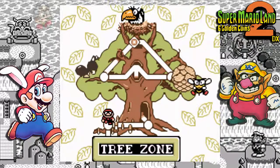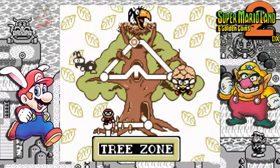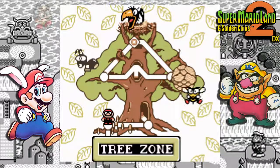In case you're wondering, that indeed is the boss of the tree zone — this giant bird. But first we have to go through five regular zones plus a secret zone.